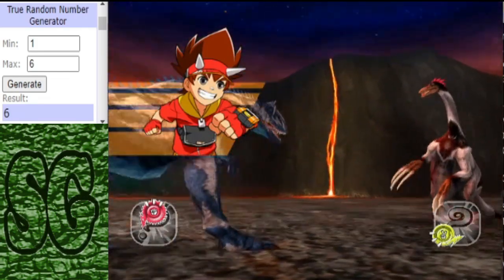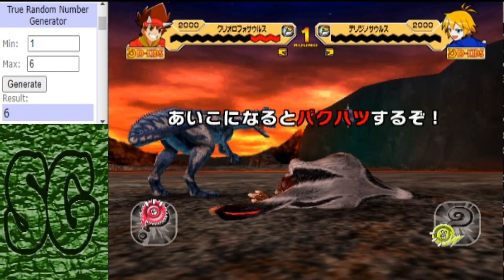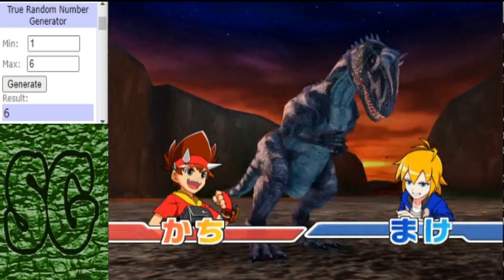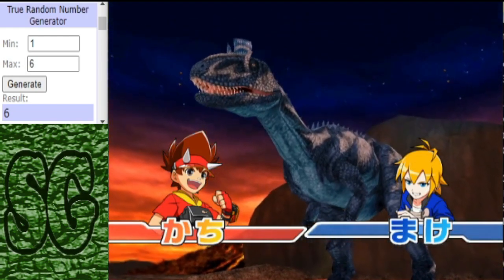Very dominant from the Cryolophosaurus. It will be the Cryo that advances to the quarterfinals to play the Apatosaurus. That could be a tasty match — a nice scenario.